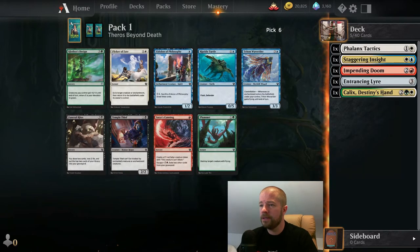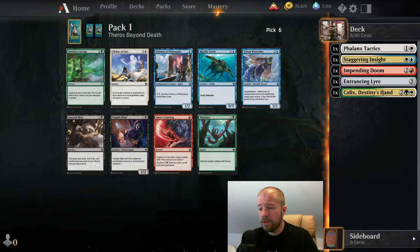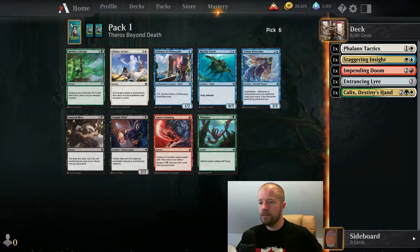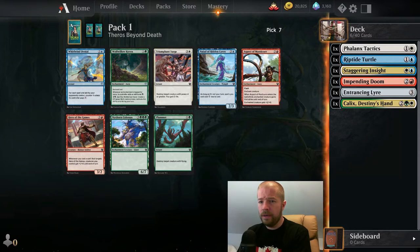Pack 6 — Cloth is Design is still here. The Riptide Turtle is really good. Flicker of Fate can be phenomenal in white. Temple Thief is very good, a lot of enchantment creatures. If you could buff it it can often swing unblockable. Maybe take the Flicker here or the Riptide Turtle — I like both. Do we have any ETB matters at this point? We do not, so I'm going to take the Turtle.